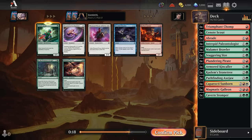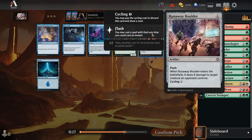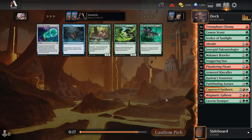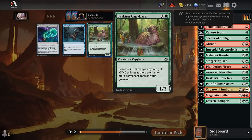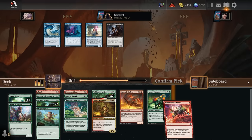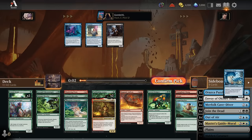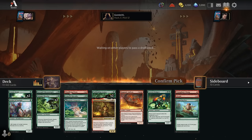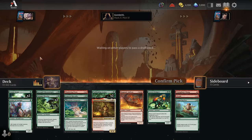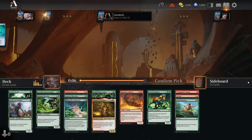Pick 9, another Scout — absolutely take that card. Pick 10, we get a Seeker of Sunlight. We have an Abrade, a Triumphant Chomp, and a Magmatic Galleon already, so we'll take the Seeker of Sunlight. Another Brawler pick follows. Now for rare draft, we get to hit the Motherlode for the collection. Pack 3 pick 1, grab another Abrade — don't mind if I do. Abrade is mega premium removal in this format, clearing out small creatures and hitting artifact-based craft cards too.